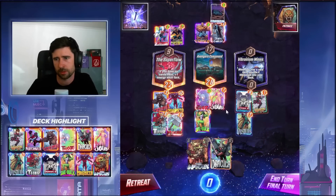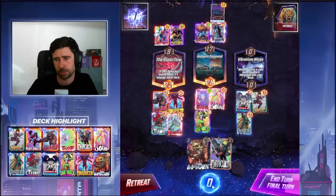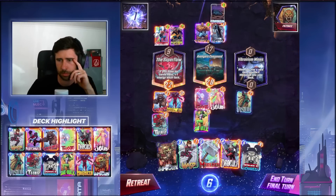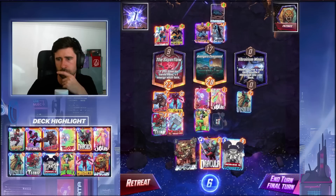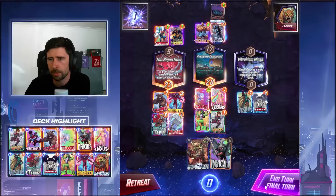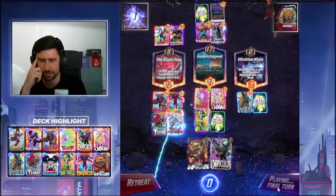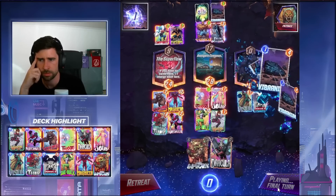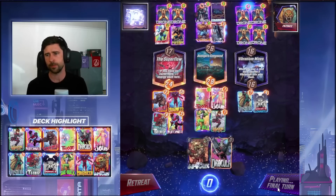Vision here is just the odds-on favorite, just too good not to play. Vision or skip - we had Wasp and Mjolnir so we could have skipped, but I think Dracula on the final turn is just gonna be good. Could Ultron here? Ultron's right here - everything's pretty buffed. He actually wins here with Ultron, so I need to do this. We get 21 here, he wins here with Ultron. We calculated it - we win.